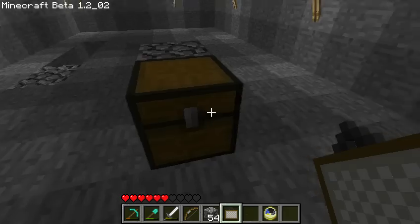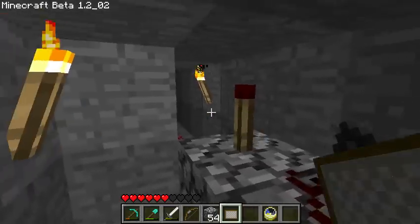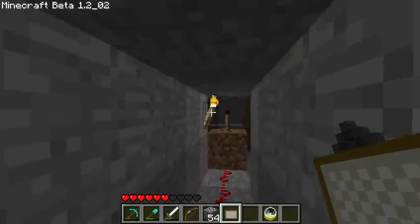And here you can keep valuables or something in there. You can also see I have redstone and it just runs through a metal door.